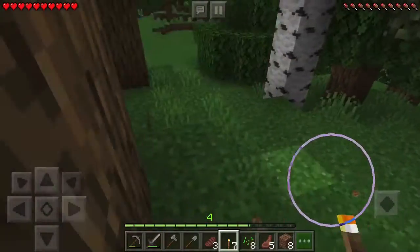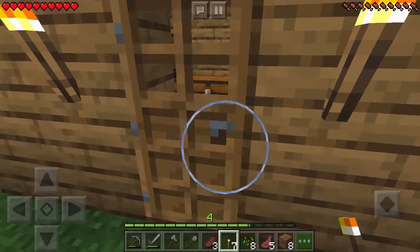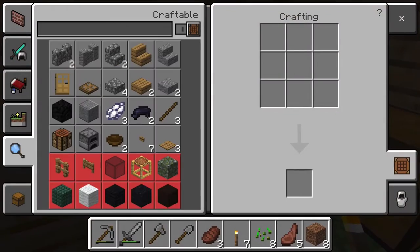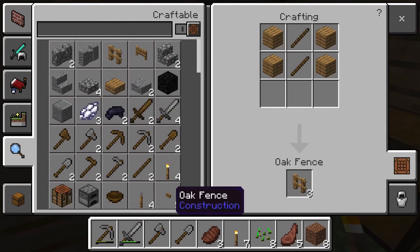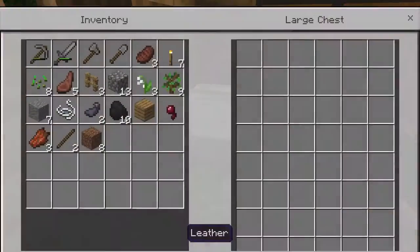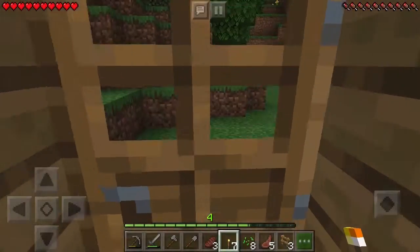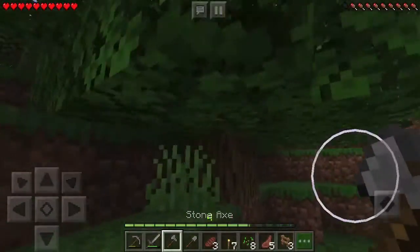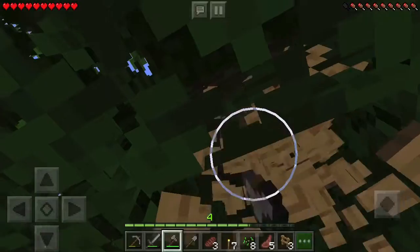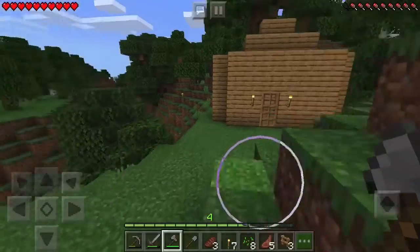My hunger bar isn't that full but I'm okay for now. We have plenty of seeds, so let me think about what to craft. I've made my decision — we'll need sticks and oak fences so we can surround the farm with a wall, like a little cage. But let me check how much wood I have. Not that much, so I'll have to chop down some trees.